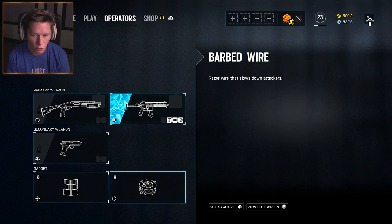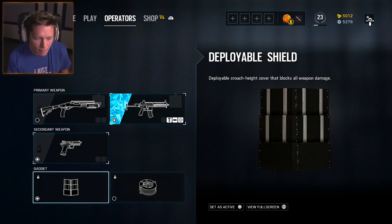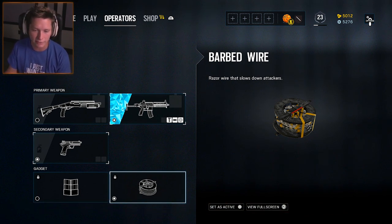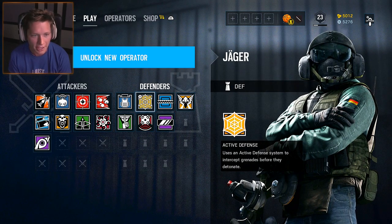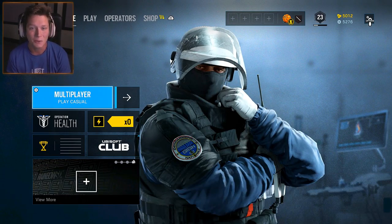For the secondary we've only got one option, the P12 — a 45 caliber semi-auto with low recoil, best used in mid-range combat. That works for me. Then we've got deployable shields or barbed wire. Since I'm gonna be roaming, I'm not going to spend much time behind a shield, so I'll just put barbed wire down outside the objective to slow down enemies. That is our loadout for Jaeger.